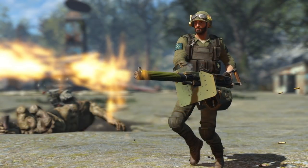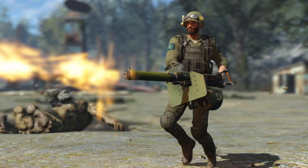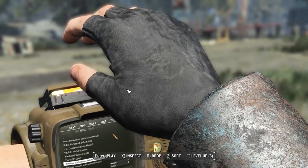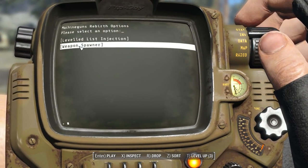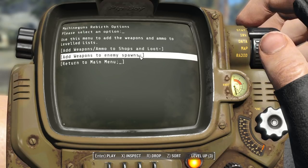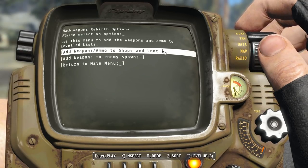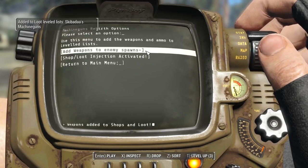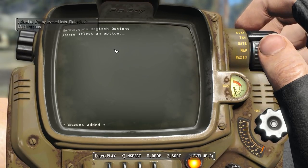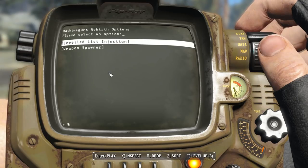When it comes to obtaining these weapons, you get a brand new holotape the first time you load in after installing the mod. Here in game we have the Machine Gun Rebirth install holotape. Booting it up presents options including a weapon spawner and leveled list injection. Using leveled list injection you can add these weapons into the leveled lists — adding weapons and ammo to shops and loot. We say yes, the scripts run, and shop/loot injection is activated. You can also add these weapons to enemy spawns.